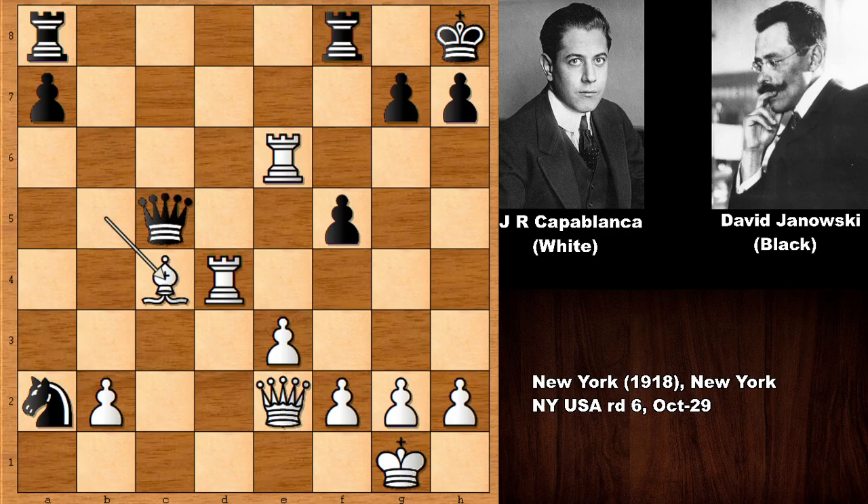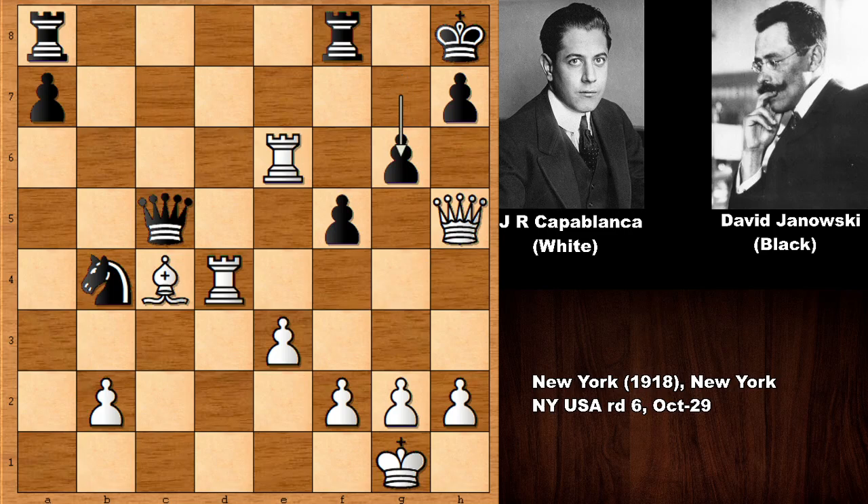So as you can see, after queen to h5, defending is very difficult. Janowski pushed the pawn but Capablanca captured the pawn. Hoping to exchange the rooks, Janowski resigned. What would you do? If I give you 3 seconds — starting from now.